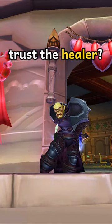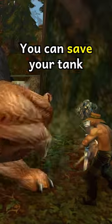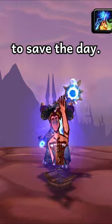Playing a DPS and you don't trust the healer? Bring your Goblin Beam Welder. It's way better than any bandage and can save your tank in a pinch. Just drop down a target dummy, activate your Beam Welder, and target your party member to save the day.